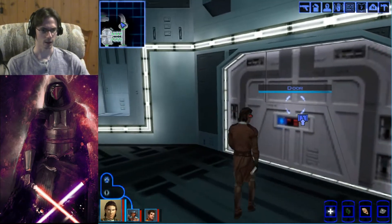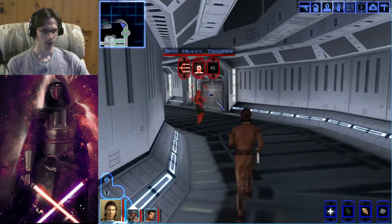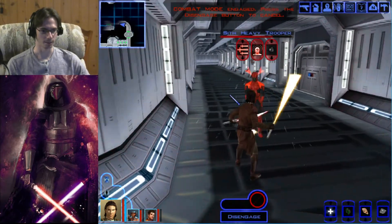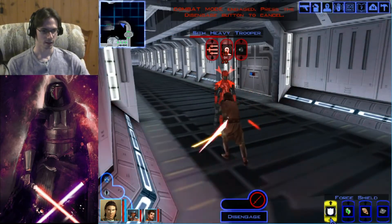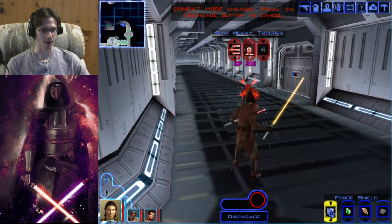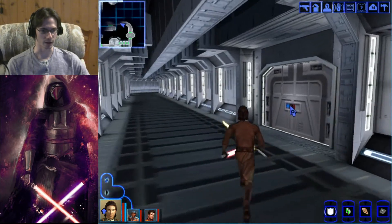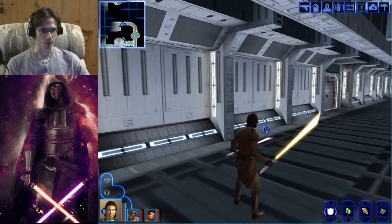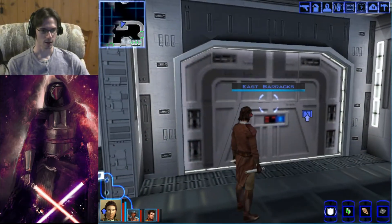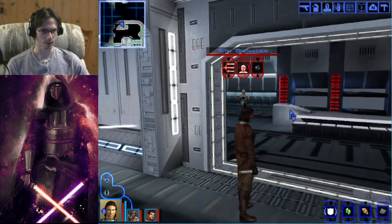Let's see what else we can find here. It's a Sith heavy trooper — let's kill him. His gun just misfired — make him dead. I should be keeping my Force Shield on at all times now, and that's going to be something we're going to have a hard time remembering, because it takes very little Force points to use. East barracks — we know there are two guys in here: a red Sith elite trooper and a Sith Grenadier.